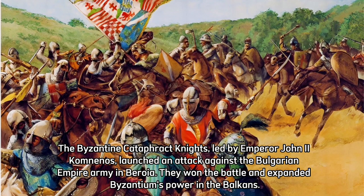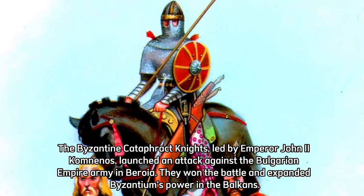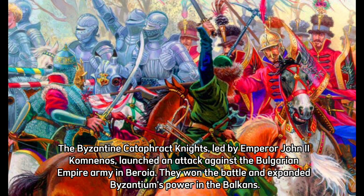The Byzantine Cataphract Knights, led by Emperor John II Komnenos, launched an attack against the Bulgarian Empire army in Beroia. They won the battle and expanded Byzantium's power in the Balkans.